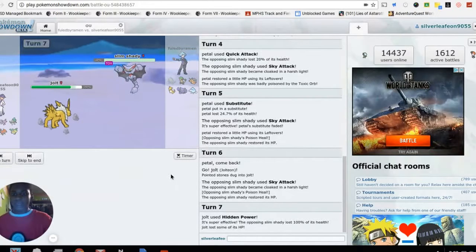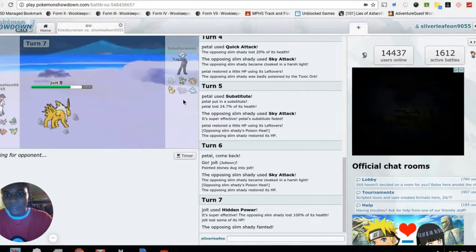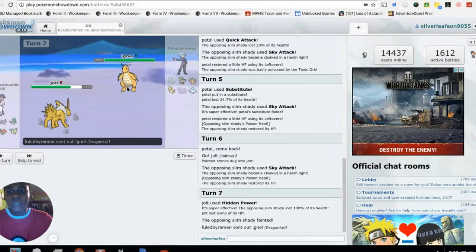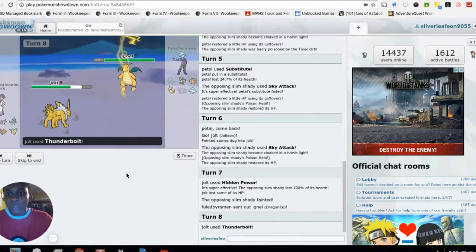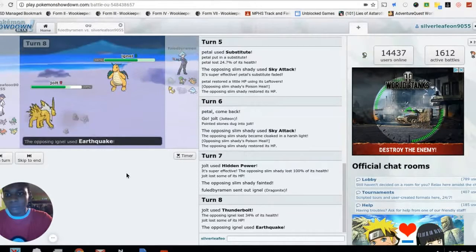I'm bringing in Jolteon because he has Hidden Power Ice — that's gonna KO Gligar. Didn't see that coming! Love Jolteon with Hidden Power Ice. That pretty much makes his Breloom and Dragonite useless. He actually has the guts to send out Dragonite into a Thunderbolt — props to him for that.